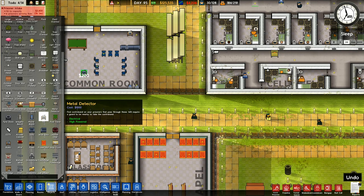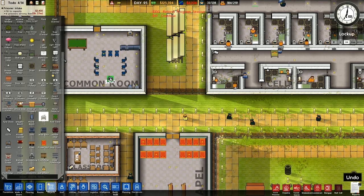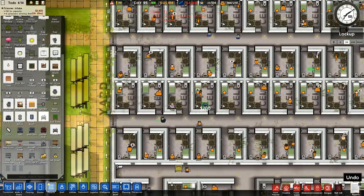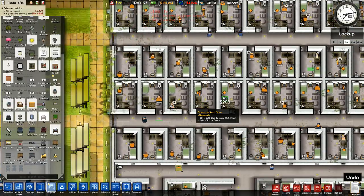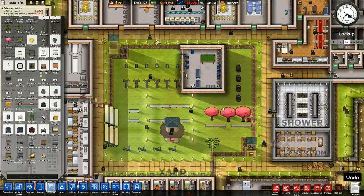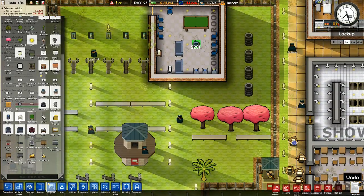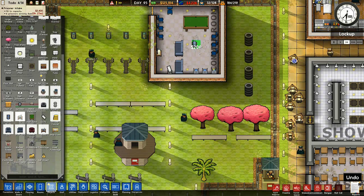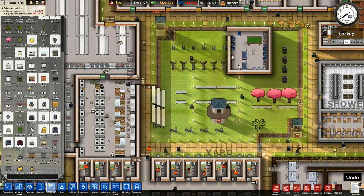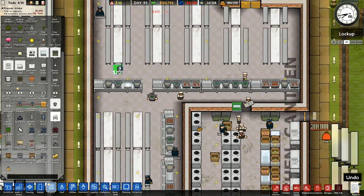We'll put normal small TVs in. We can put a few of these in. These guys have all got TVs in their cells, but these guys over here don't have televisions in their cells. So that's going to be more of a serious issue for them. I'll put that one there, and I'll put that TV there. And then we'll also go in the canteen.